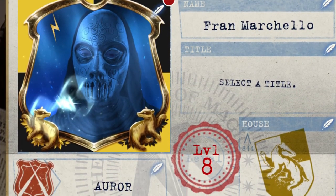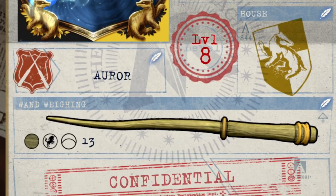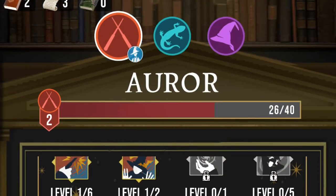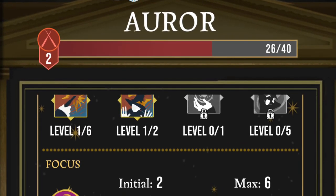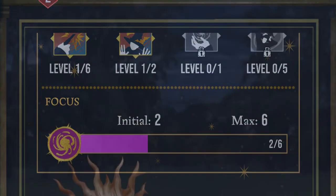As you progress, you can also unlock little icons or kind of like stickers to put on your image, which I've updated with stuff I've unlocked. Here's my profession that I picked and how much I've progressed through it, leveling up different ranks of spells and stuff like this, which is very cool.